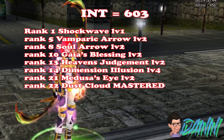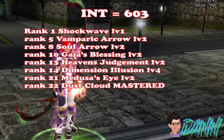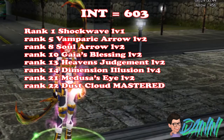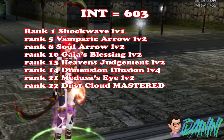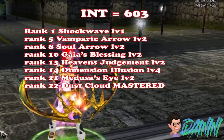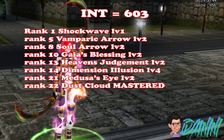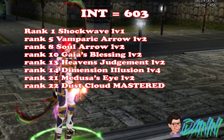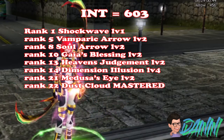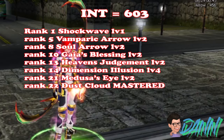For the END skills, place 603 points on END. The skill build is: Rank 1 Shockwave level 1, Rank 5 Vampiric Arrow level 2, Rank 8 Soul Arrow level 2, Rank 10 Jaya's Blessing level 2, Rank 13 Heaven's Judgment level 2, Rank 14 Dimension Illusion level 4, Rank 21 Medusa's Judgment level 2, Rank 22 Dust Cloud mastered.